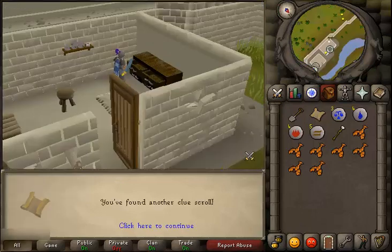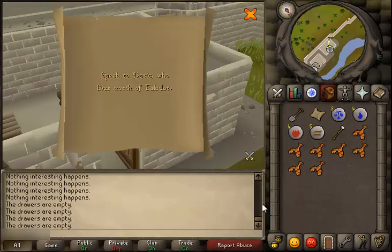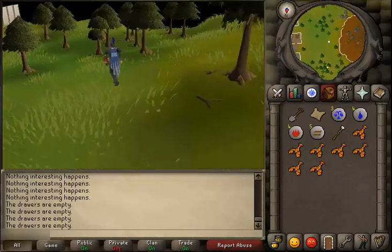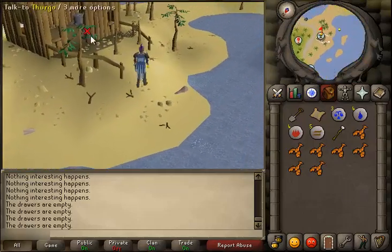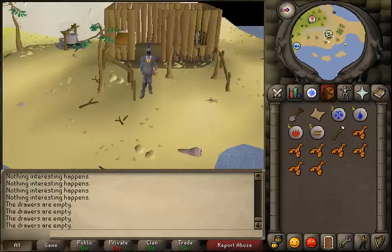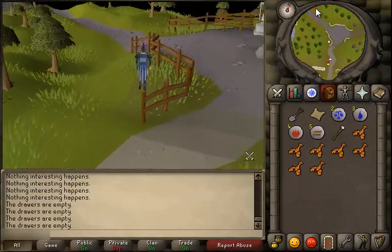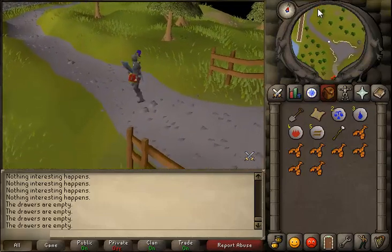All right, we found another clue scroll. 'Speak to Doric who lives north of Falador.' Oh, that's easy — walking like a bus. Yeah, we reached Doric. Wrong place again — all right, we're going to Doric right now. I think he's in here, in this path.